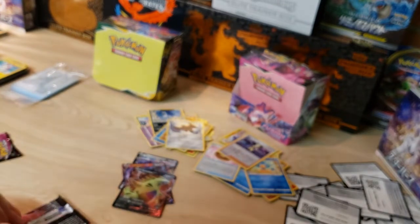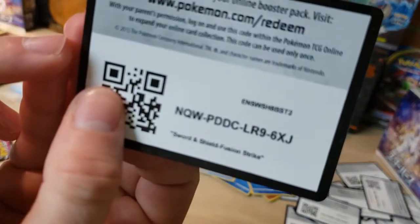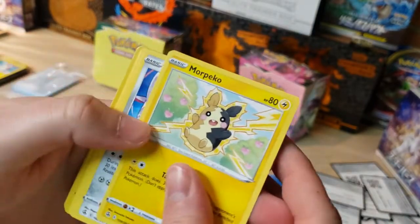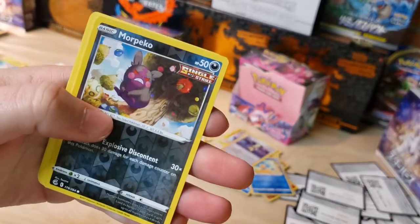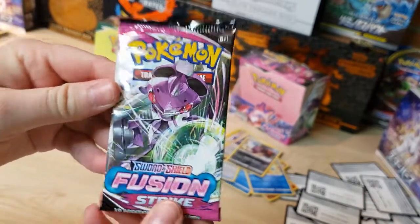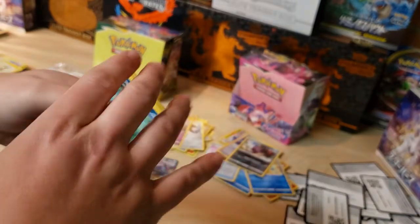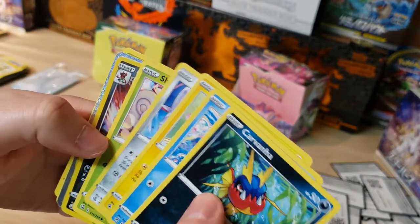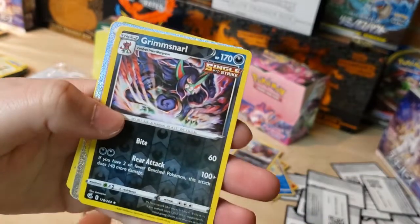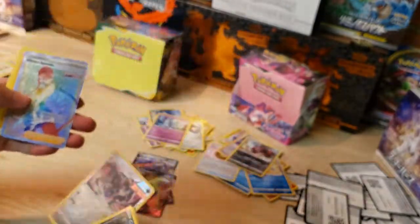Got Morpeko, Morpeko reverse, and a Meloetta. Final pack — the Genesect artwork. We got three hits in the second half of the box, four in the first half. Got Corviknight — and we got something here — Grimmsnarl reverse and oh — Elesa's Sparkle rainbow rare! Last pack magic, am I right?